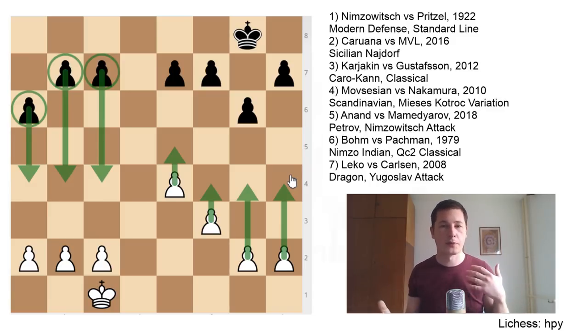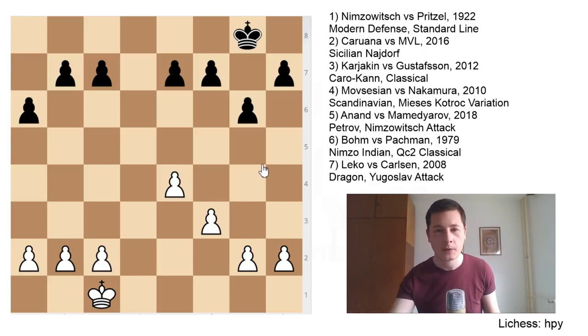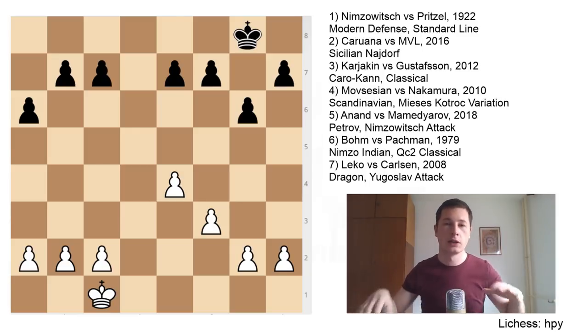So if you are able to open up one or two lines towards your opponent's king and sacrifice a pawn in the process, then it often pays off. That's one major thing about opposite side castling — the fact that you have three or four extra attackers which you could use to open up the road towards your opponent's king.